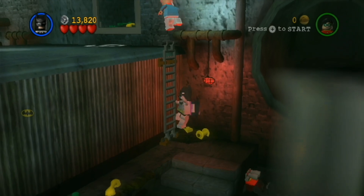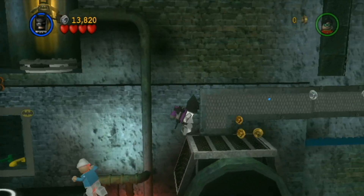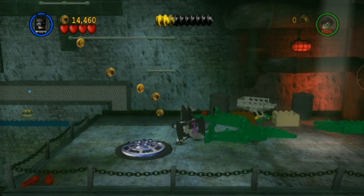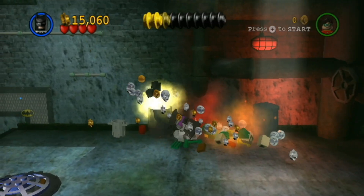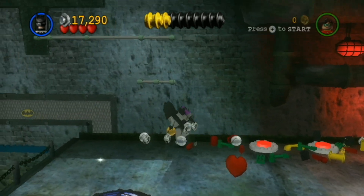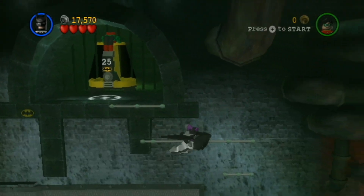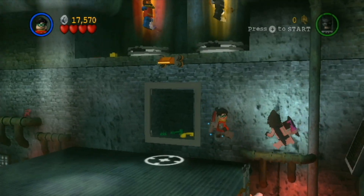Oh my gosh. Batman, climb the ladder. So Robin comes up here if he climbs on that — oh, with the magnetic suit. So if Robin would like to climb up here, that'd be awesome. Batman's there.